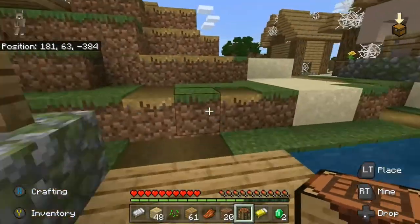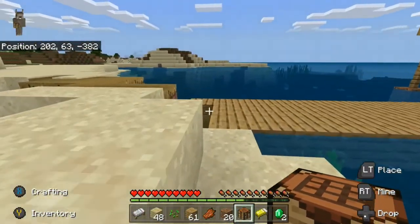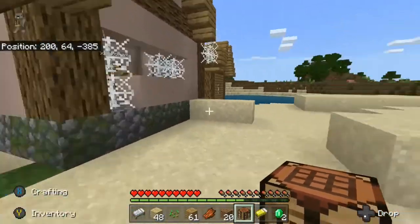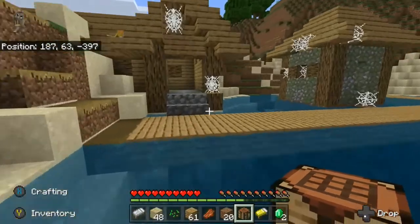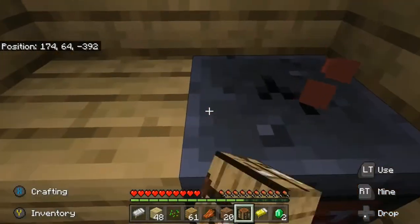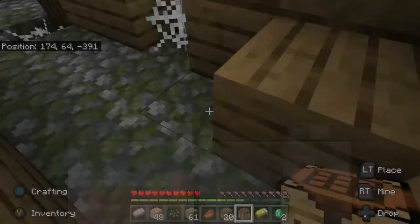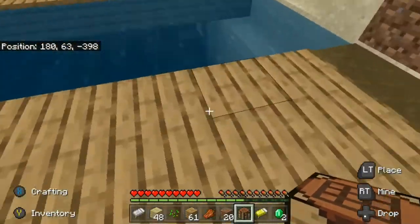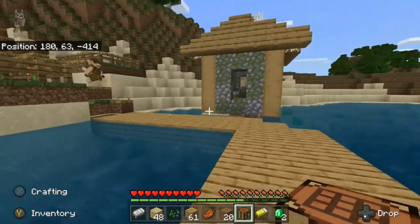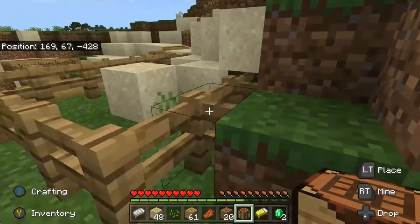Wait, is there a blacksmith here? No, there isn't. The villagers actually made it nice before they went bye-bye, before it got abandoned. Oh there's a staircase — these villagers put so much stuff in here. There's a lot of houses, another bed, still a cat. I don't know if we should stay here or not.